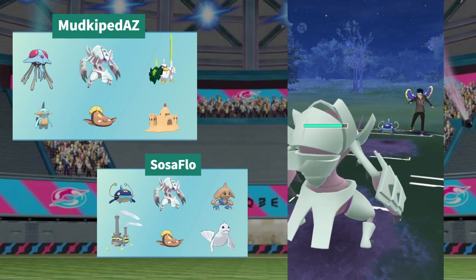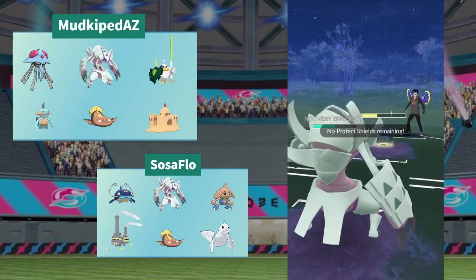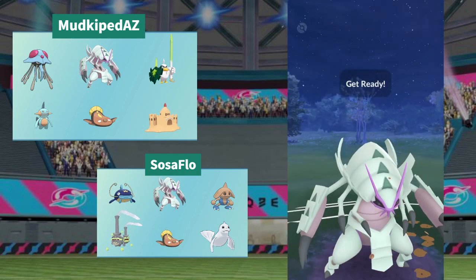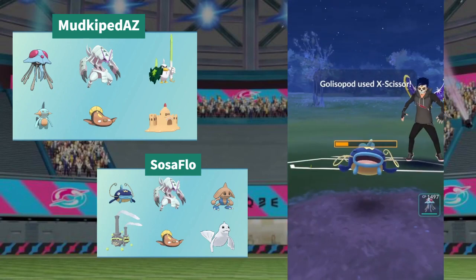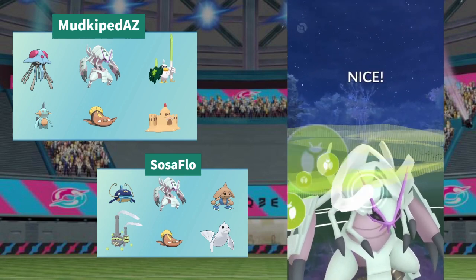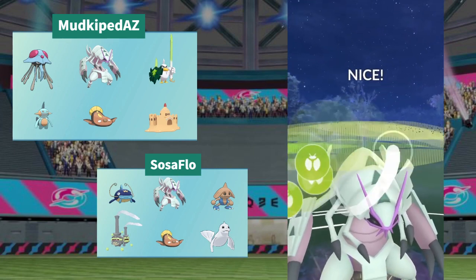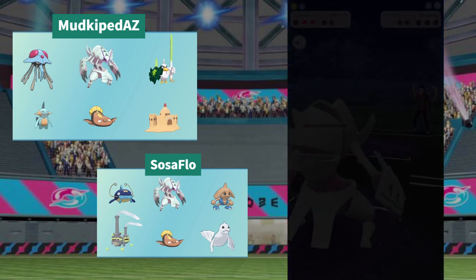Galissapod with the X-Scissor — that is a damaging move on Galissapod right there. Wiscash is gonna throw its first Skull Bash — will it get the debuff? No, it doesn't. So the X-Scissor will still be as effective. Will this Mud Bomb be enough? Probably going for Skull for the debuff and extra chunk damage. Dugong isn't really healthy enough to handle a third Pokemon even with a Drill Run in the back for Tentacruel. The X-Scissor is going to be enough, and another X-Scissor is coming. It is not looking good for Sosa Flow — two Pokemon for MudKip AZ keeps him in the winner's bracket at four and oh.